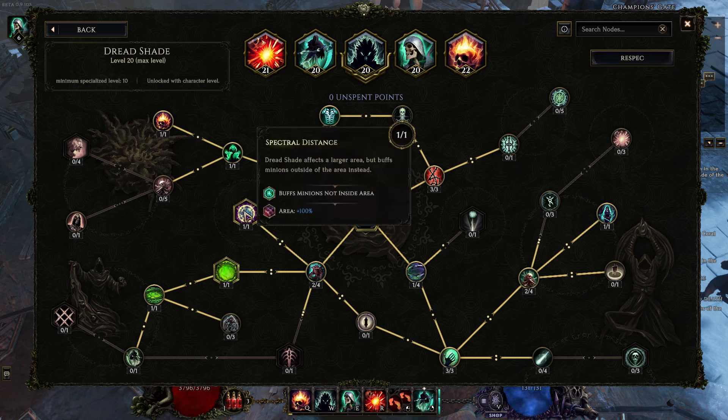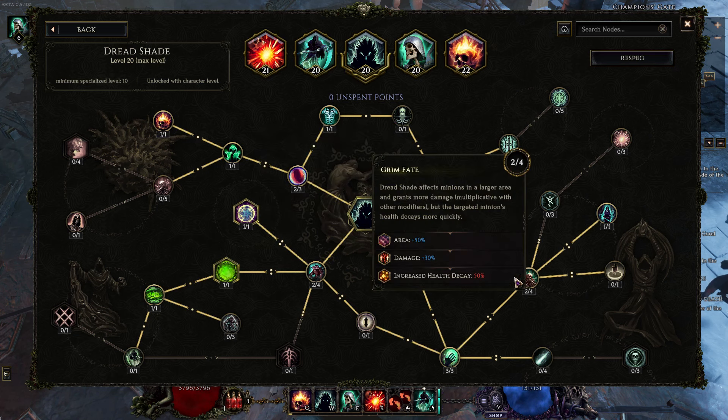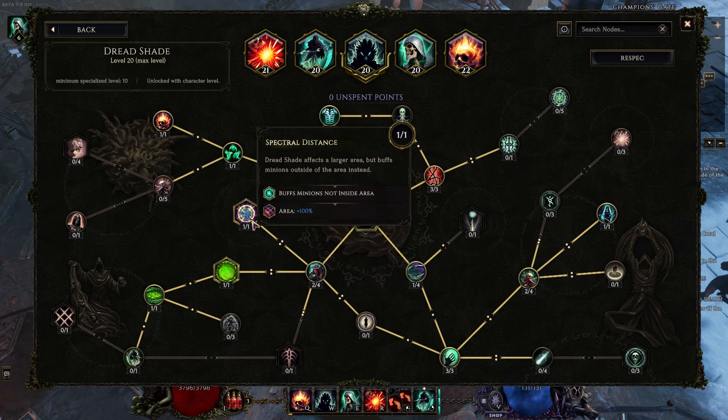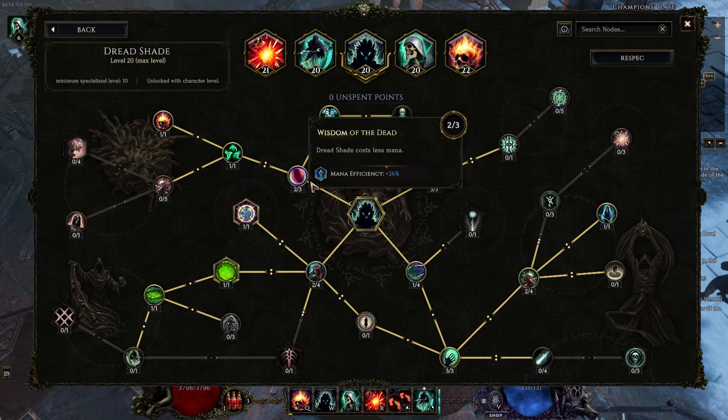Spectral Distance inverts the area of Dread Shade, so everyone who's outside of the area gets affected by it. This is a playstyle thing — if you want to stick around your minions at all times, just drop this and invest in the other area nodes. But I find it easier that even if I'm inside one Dread Shade, I'll usually have multiple Dread Shades, so I'll be outside of a different one. Also worth noting: when we convert to everlasting poison, this eliminates all the health decay bonuses — pretty fantastic.